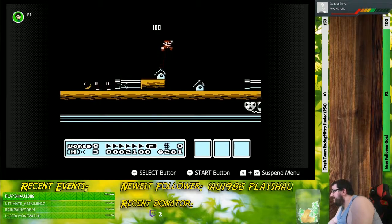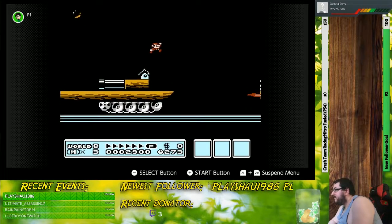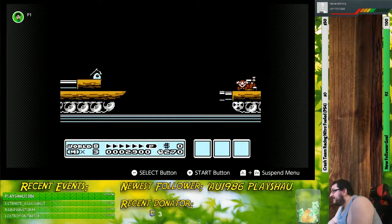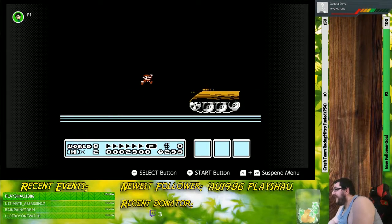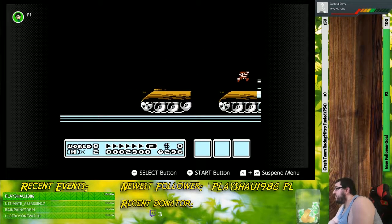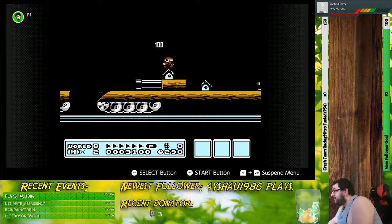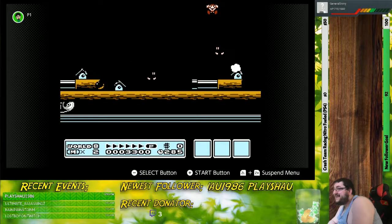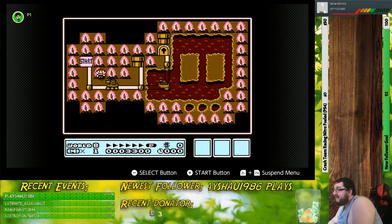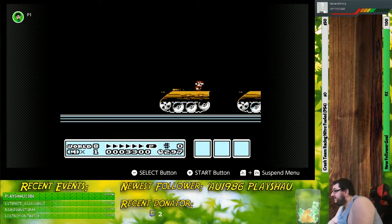Welcome to the fun world that is World 8 — a world that is literally pitch black. It's so black I can literally see the reflection on my television. At least in this version of the game. However, in the SNES version from Mario All-Stars and Super Mario Advance 4, Super Mario Bros. 3, this was addressed and it was given a proper background. But even so, it is something worth mentioning.